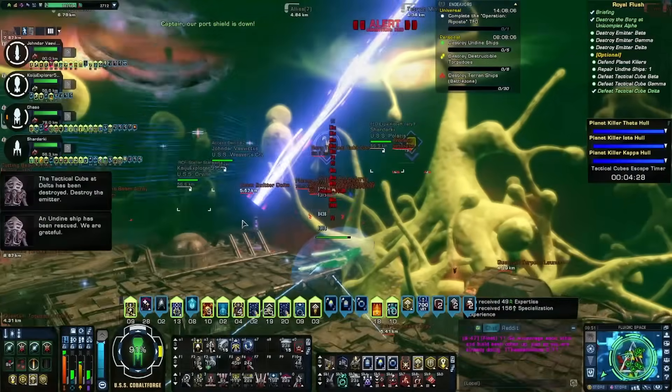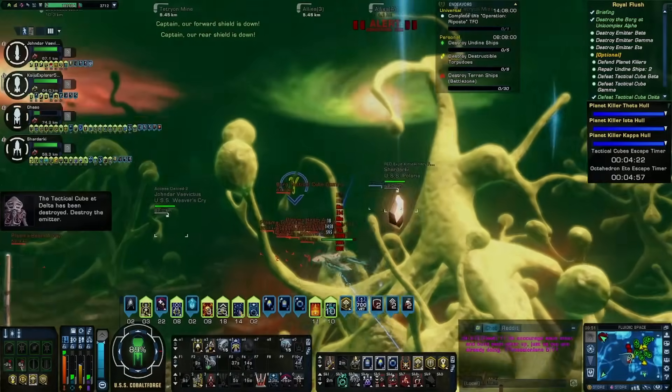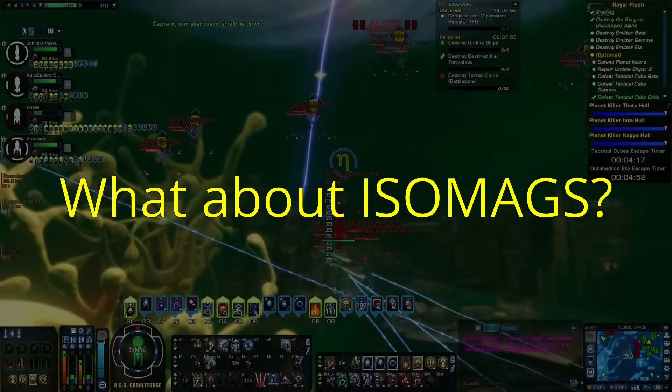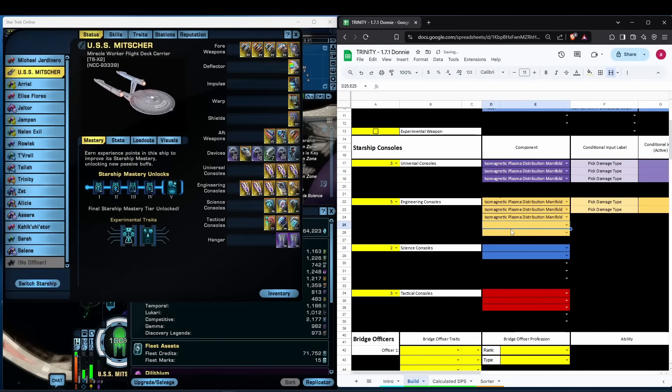The passive haste does apply to both torpedoes, experimental weapons, and mines — they like this just as much as an energy build would. But exotic builds or anything built supportive can skip it. Now, I can already guess there's some trepidation about putting a console in an engineering slot — 'but my DPS, what about Isomag?' One of the best use cases of the Trinity Tool is to compare stats between A and B choices like this, so let's look at a 1.3 million CSV DPS build in Trinity to see the comparison.